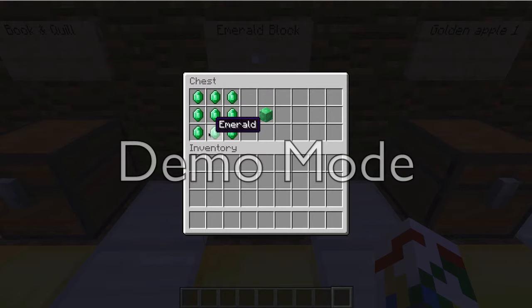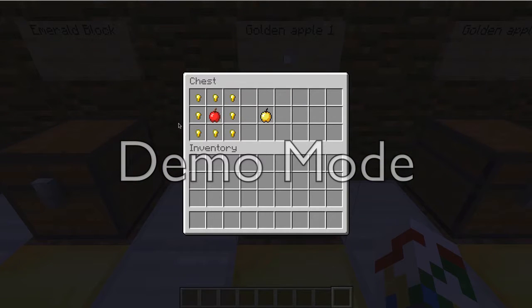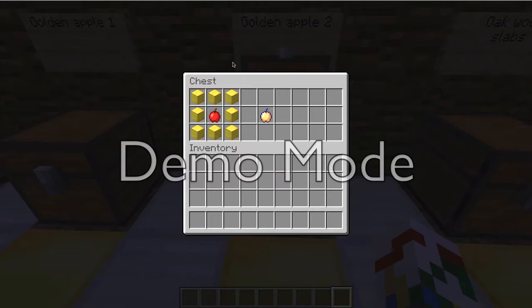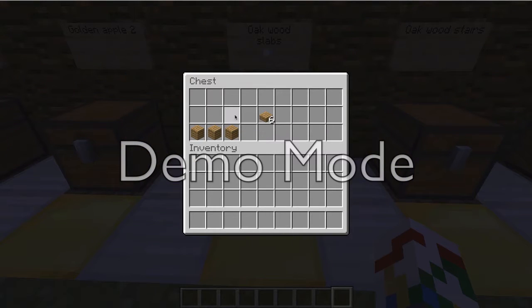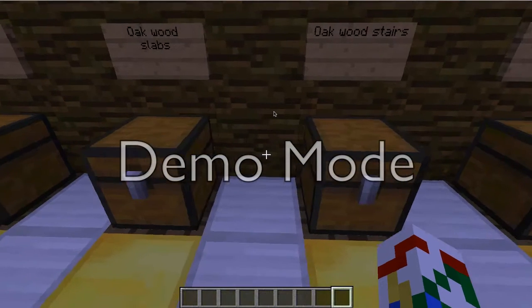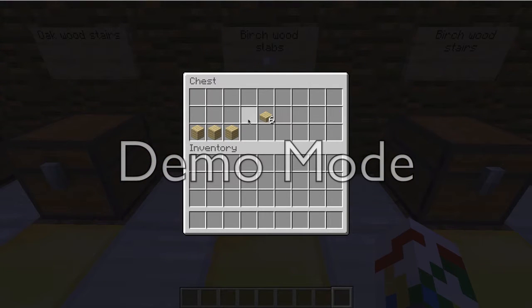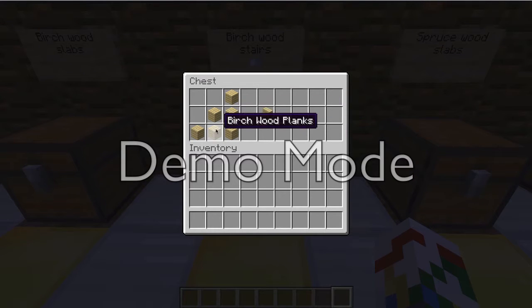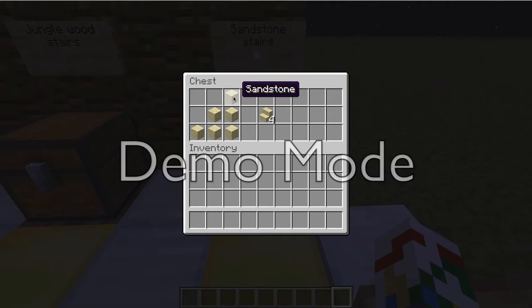Emerald blocks — you make them out of these new gems called emeralds. Golden apple one is the original golden apple: just an apple surrounded by gold nuggets. Then golden apple two: surrounded by eight blocks of gold and you get the one that gives you a bunch of stuff. Then oak wood slabs from regular oak wood — you get six. Oak wood stairs, same recipe, you get four. Then birch wood slabs from three birch wood planks — you get six. Birch wood stairs use six birch wood planks. Same thing for the other wood. And then there's sandstone stairs: six sandstone, you get four.